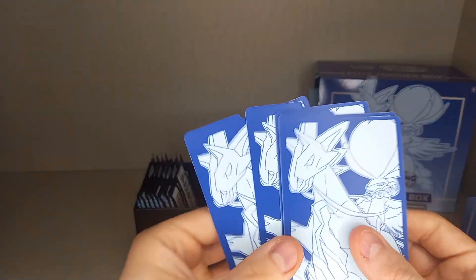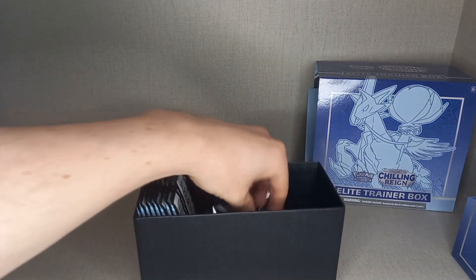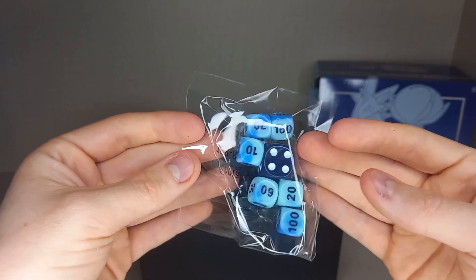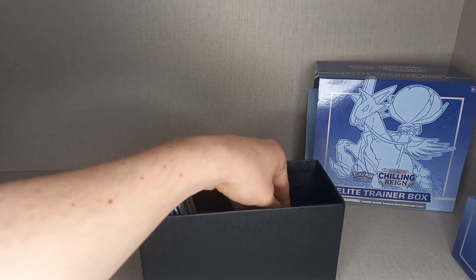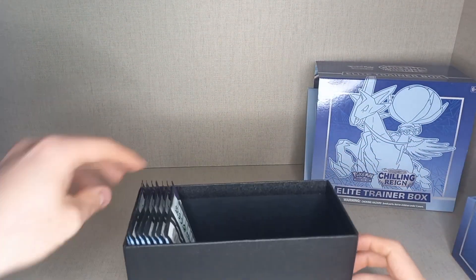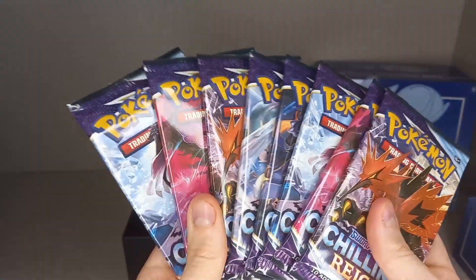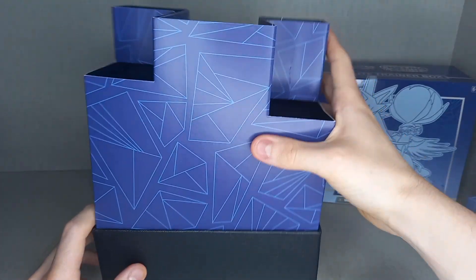You have the dividers, and you also get the dice which are blue — I'm guessing the other ETB has purple dice. I actually haven't opened a Chilling Reign ETB in forever, so I forget. You get the condition markers, and then I get eight packs of Chilling Reign. So we are going to be fighting Chilling Reign.